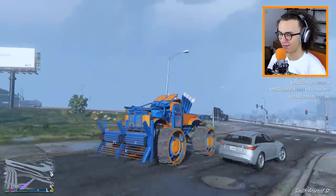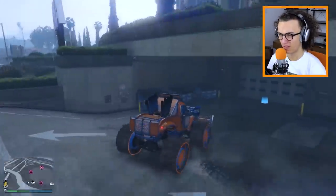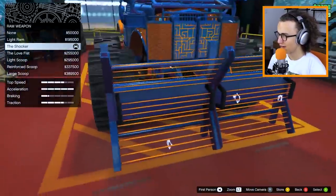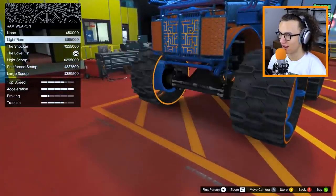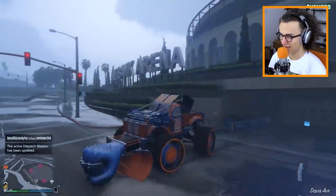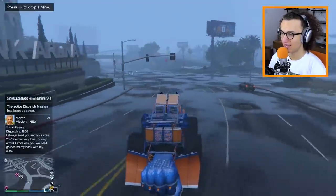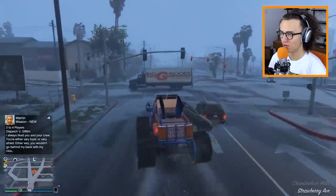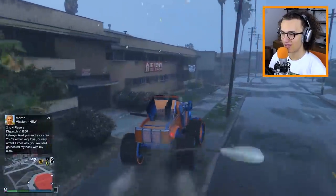The vehicle seems to work fine in the rain — it's touching the electricity but nothing's happening. I wanted to upgrade it with some more cool stuff — the fist. So for an insane amount of money, we go to Weapons, Ram Weapons, and add in the love fist. You have some rams, some scoops, and that's about it. But the best ones are definitely the love fist and the shocker. The love fist is like an extension — unfortunately you cannot shoot it, but you can really ram people with it. These cars stand absolutely no chance. Look at that — they stand no chance against our love fist.